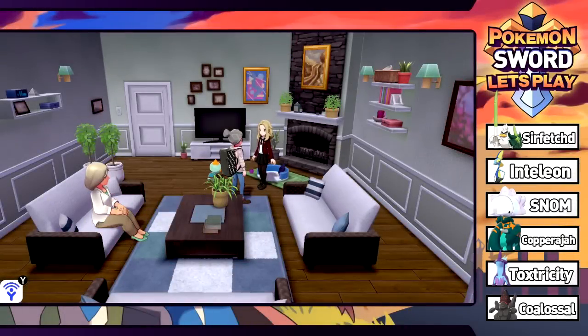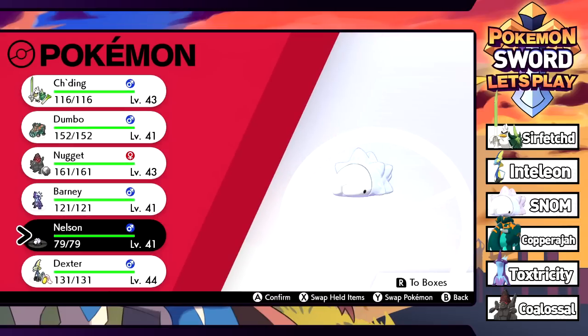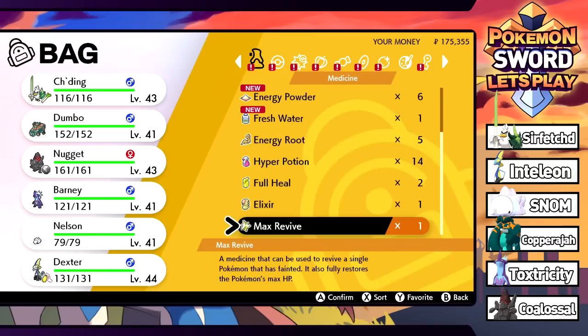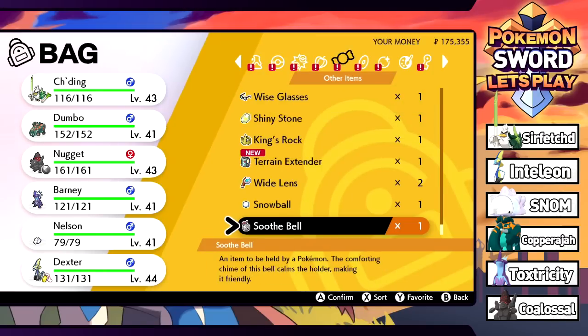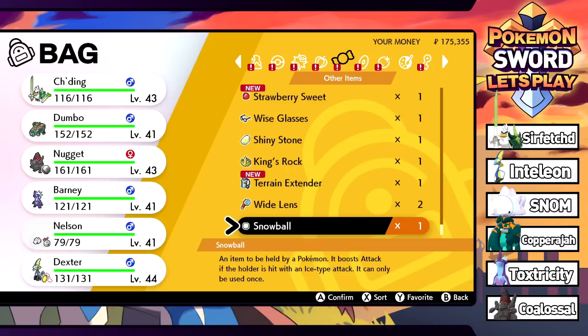Apparently in order to evolve Nelson we need this thing's friendship to get up — it's a friendship evolution. We just talked to this lady in Hammerlocke and grabbed the Soothe Bell from her, which is a hold item that makes a Pokémon more friendly. We're going to give that to Nelson.